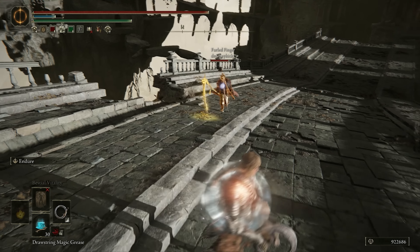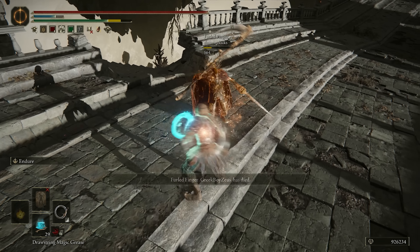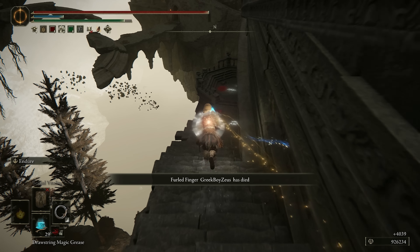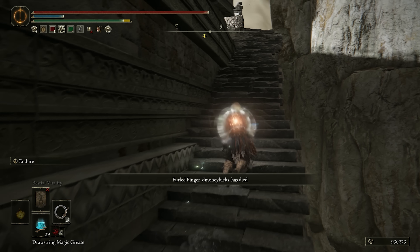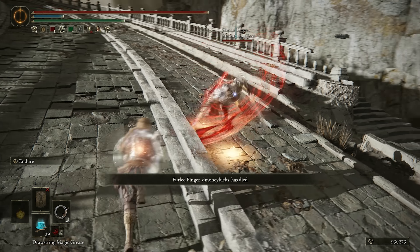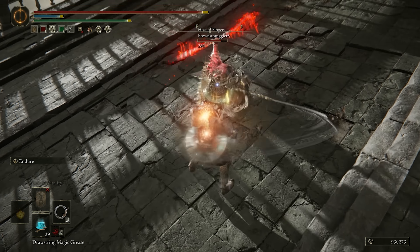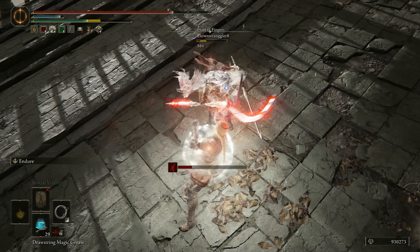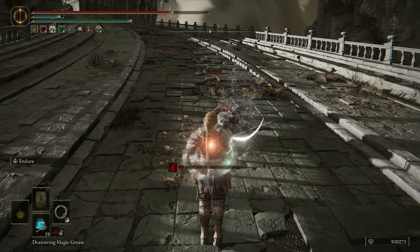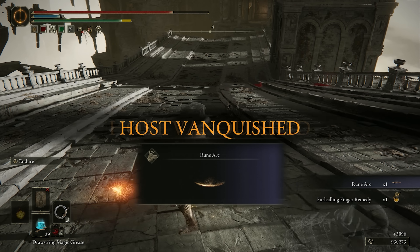Now let's use some whip action here. No HP, man — probably the most important stat. Get some health. When did you jump by me, sir? I don't even remember seeing you. R2, R1 — that combo is just so scary. Every time I use my dex build, I forget. I wish it did as well on a strength build.